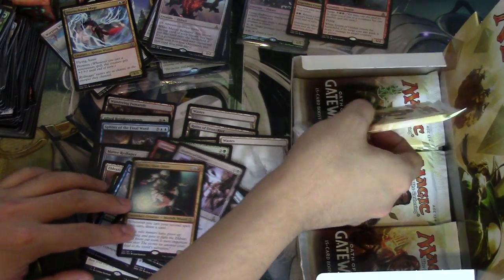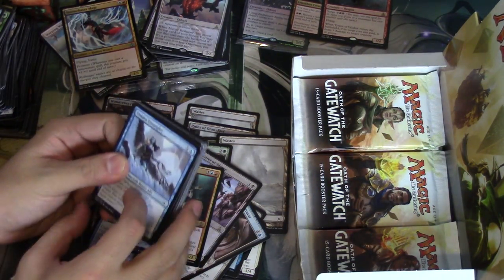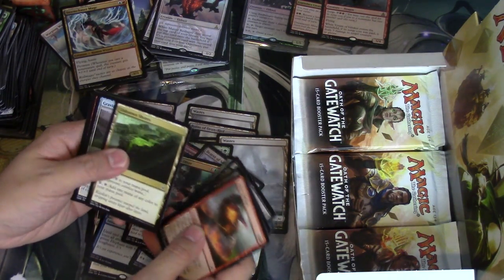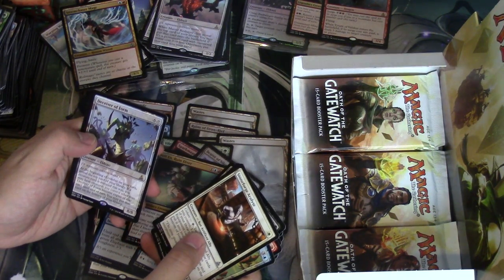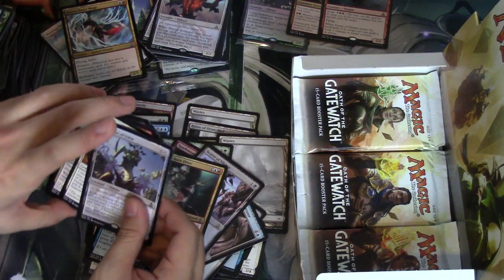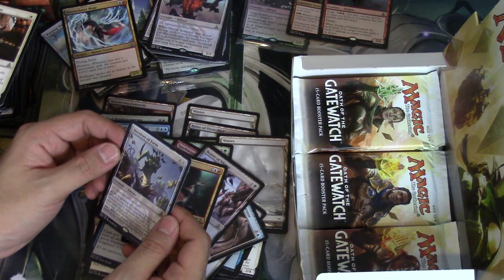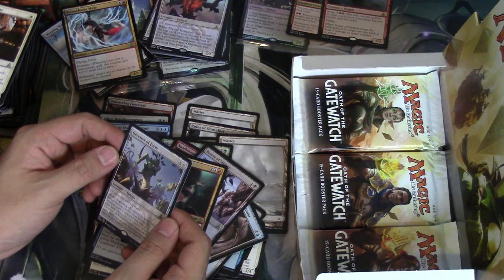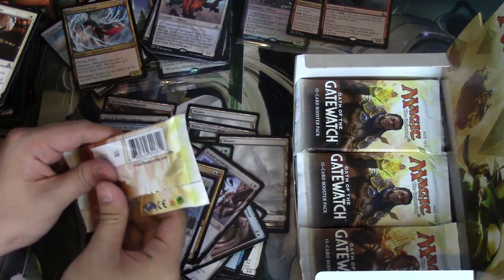That is the game day foil, full art — I believe it's an alternative art promo. So get yourself to game day because it's worth winning that one, just for EDH, right? Deceiver of Forms — this is a very good card. At the beginning of your upkeep, reveal the top card of your library. If it's a creature card, you may have creatures you control other than Deceiver of Forms become copies of that card until end of turn. That's kind of fun.